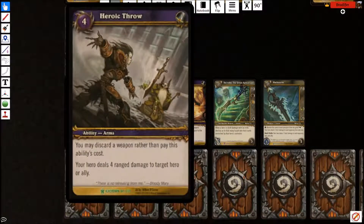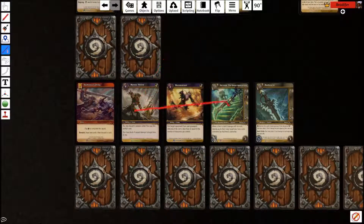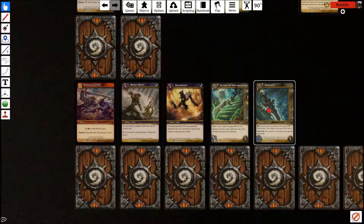Heroic Throw costs four, but you may discard a weapon rather than pay its cost. Deal four damage to target hero or ally. It's not instant, but being able to throw four damage at anything is powerful for burning your opponent out or for removal. It works really well as a two-for-one because you have to discard a weapon — but we have weapons we want in the graveyard. There's one of these in the deck and two Hailstorms.